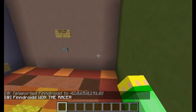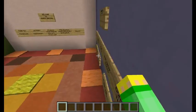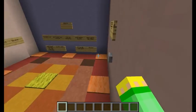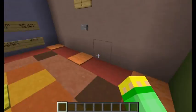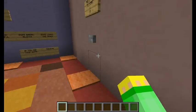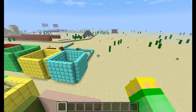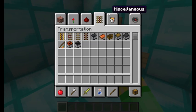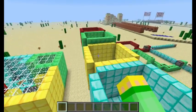Once you touch the finish line it teleports the nearest player and announces the winner — for example, 'FinDroid won the race.' All players get teleported back to the lobby to play again. You don't need to restart the server. The only thing that resets is the chest — I put four chests so you can grab another set, or quickly go into creative to restock.